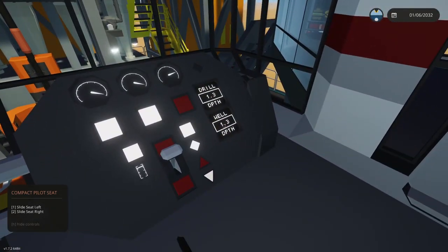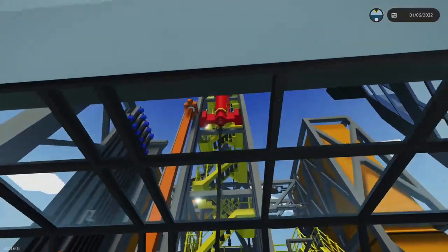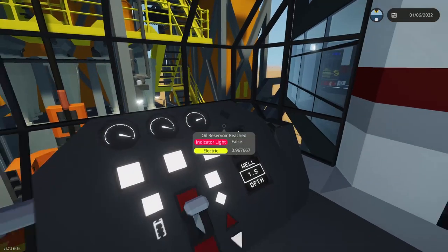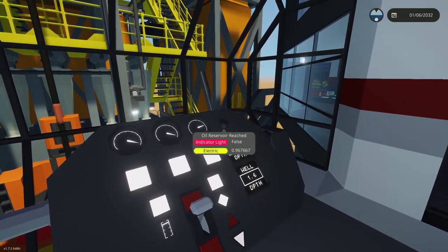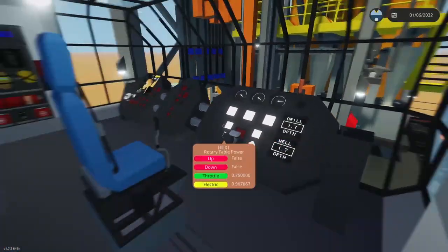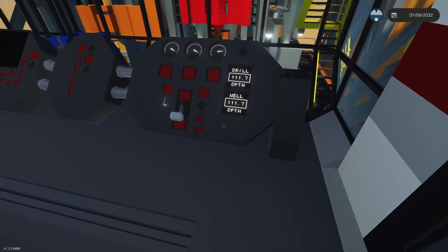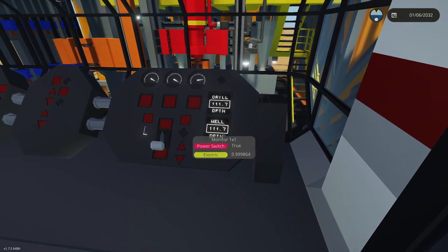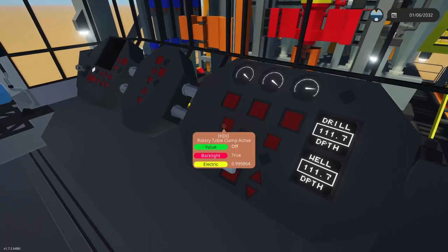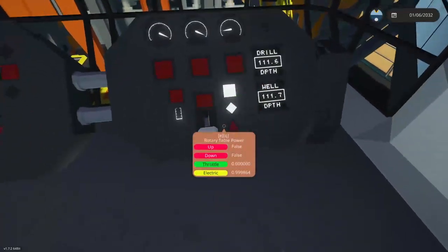Let it go until you reach depth. At around 70 or 80 meters, turn on the pump jack — that'll start moving it up and down. A buzzer will sound and the light will turn green once you've hit the oil reservoir. You can leave it on the whole time; it doesn't really hurt. Fast forwarding now: we're at a depth of 111 meters, all processes stopped, and the rod is disconnected.